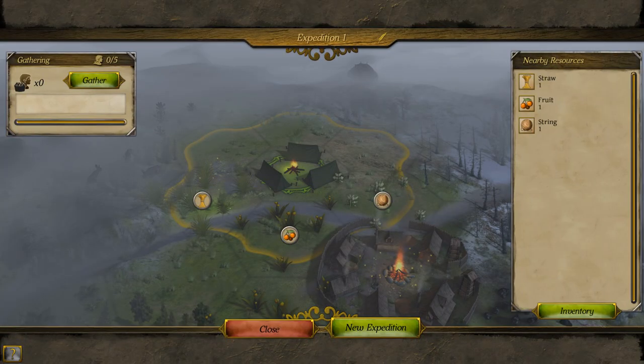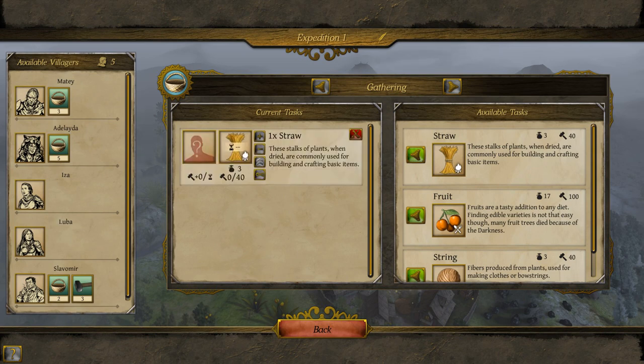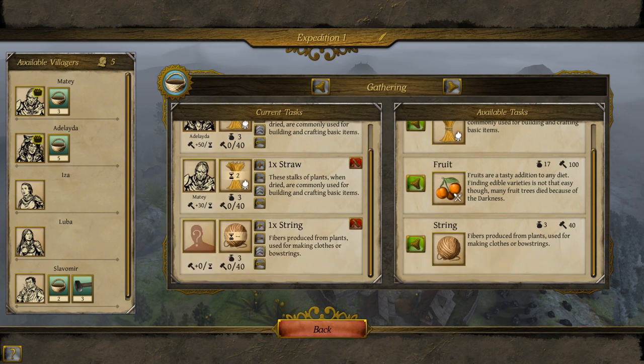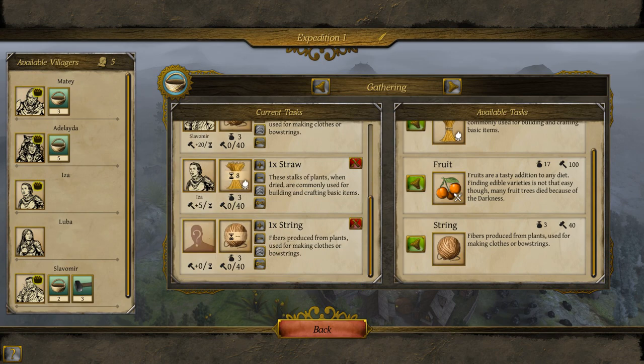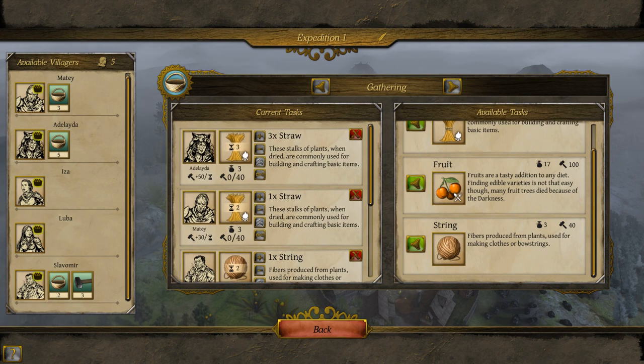So right now I'm going to have my characters camp. Straw can be used as fuel, so I'm going to gather up some straw. I'm probably going to have two characters do that because straw is very important. Then take an opportunity to get some string, and then some more straw, and some more string. Now move these characters up to eight turns — however long that takes.